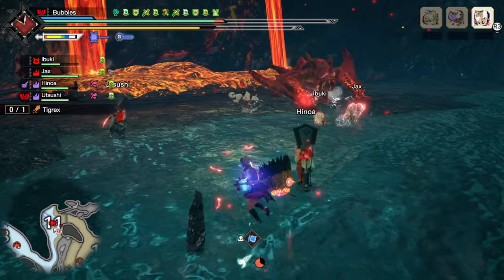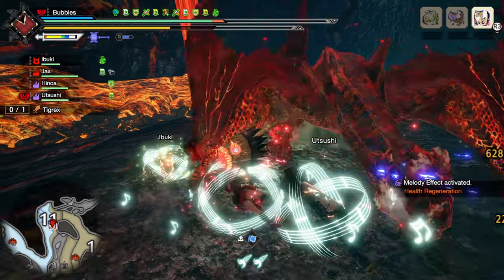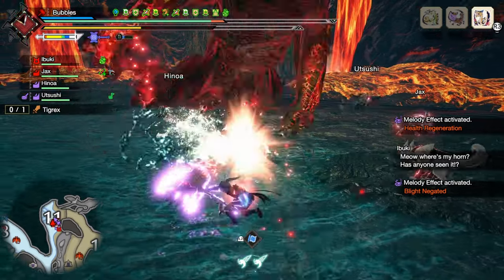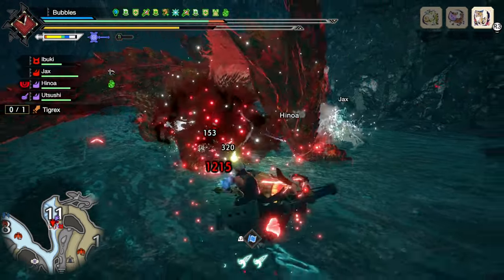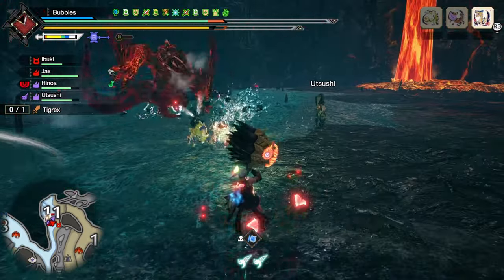I wish I had my weapon out — we could have gone to Water Strike and it would have got our Powder Mantle active. Just doing a regular swing to make sure we land it. He does jump back. Roll over to him — excellent. Landed here, nice, good damage. We got out of there in time.